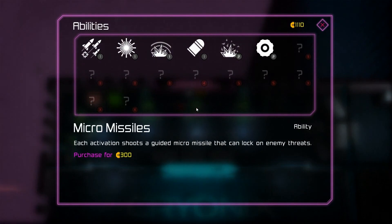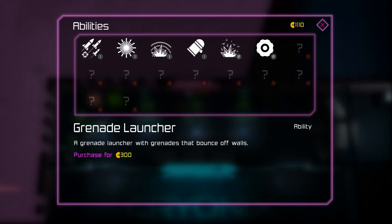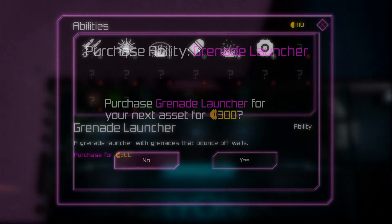Let's look at the abilities. I unlocked a grenade launcher with grenades that bounce off walls and explode on impact with enemies, and they fly in a straight line. I find that this is pretty good, so let's get that.